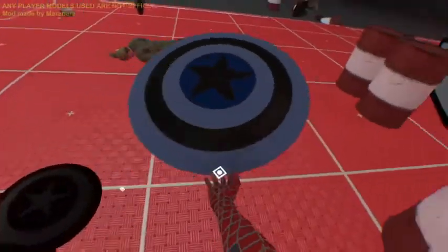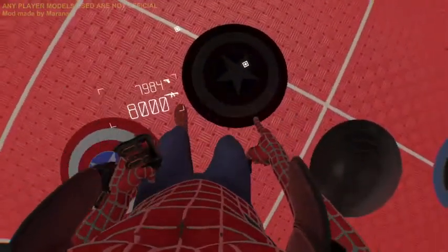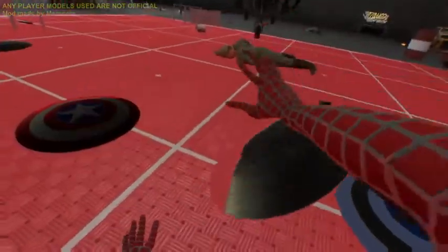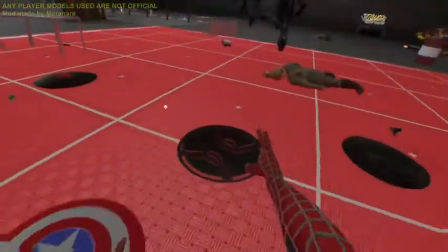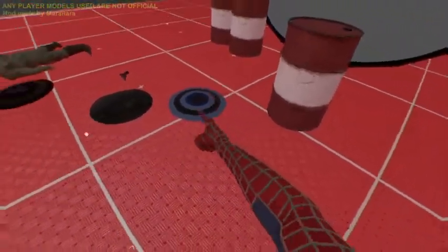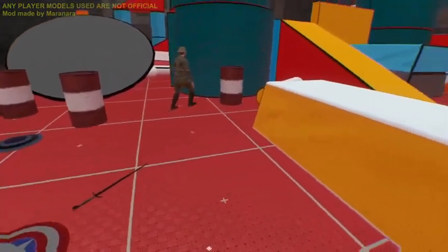You can grab the shields — so that is the Winter Soldier shield. Over there is the stealth shield — I'm pretty sure this is the unpainted one. The colors look a little wonky. That's the Sam Wilson version, that's the unpainted stealth shield, that's the normal Captain America, and then the Winter Soldier. Let's see if a grenade can blow one of these barrels up.